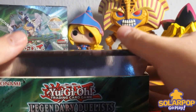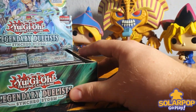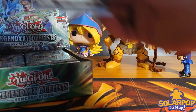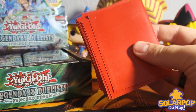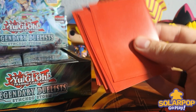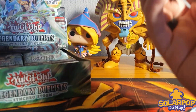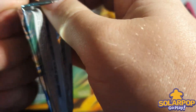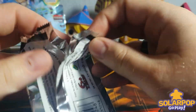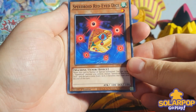Here we are with the first box. I do have my red Dragon Shield sleeves here - some older sleeves, a little bit of dirt, but they get the job done. Dragon Shield are very good sleeves - I'd highly recommend picking up sleeves whenever you're buying packs or building a deck. We'll be using those to sleeve our holofoils, especially if we pull the Baroness or a Ghost Rare.